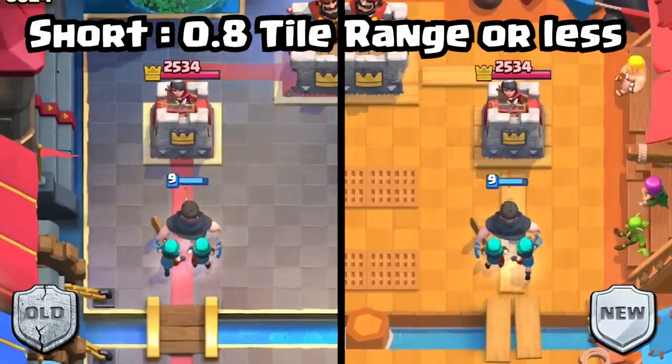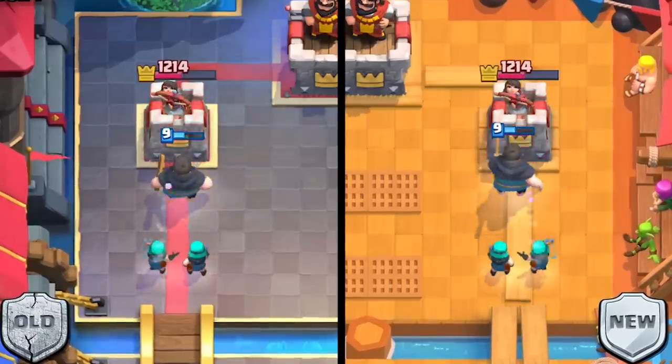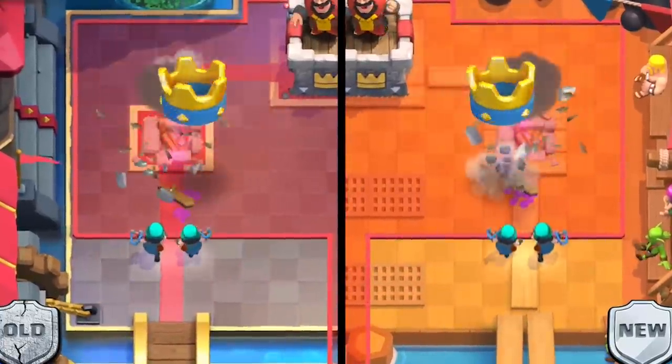Short-range melee troops are 0.8 tiles and under. The Rascal Boys will have their range shortened from 1 tile to 0.8 tiles, which will have a little change in interactions as the main source of damage came from both girls and boys. I do like how Supercell is simplifying the game a bit more every balance patch to keep everything consistent. Overall, with all the balance changes, I see the biggest indirect buff going to air archetypes like the Loon Cycle. Other than the changes to Minions and Mega Minion, nothing else really got nerfed. The Snowball will also have a different impact, plus with the addition of the new Fisherman — he only attacks ground, so it will be interesting to see what happens to the current meta.